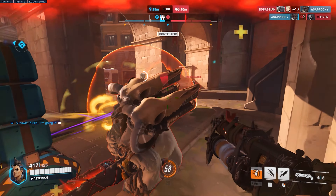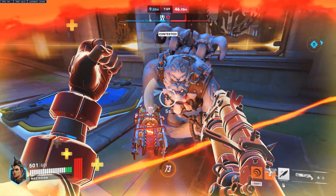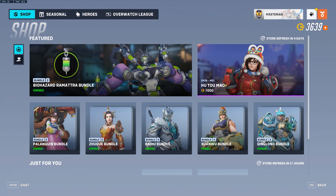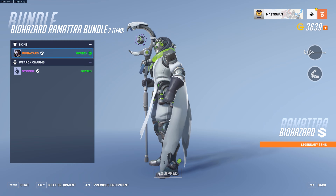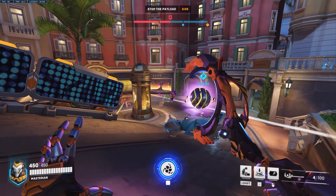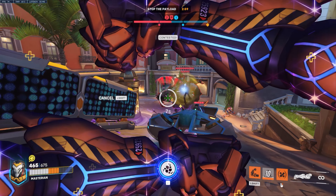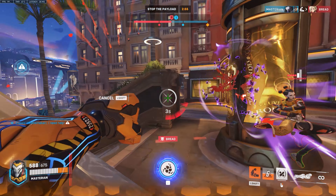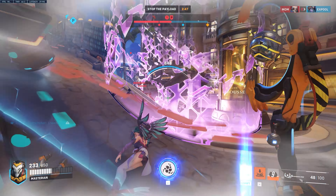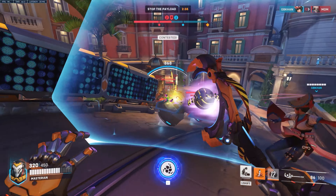If they do end up becoming available one day, there is also the question of whether people who previously purchased the bundle that these name cards and player icons were supposed to be a part of will automatically get those items, or if players will have to go back to whatever new shop Blizzard builds to buy them there. For example, I purchased the recent Biohazard Ramattra skin bundle, which came with the Ramattra skin and a weapon charm, and clearly this name card was also supposed to be a part of that bundle but simply wasn't. Will I get this name card since I purchased the bundle once Blizzard decides to make these available? Unfortunately, I don't think Blizzard's that generous. I think if these ever come back, it'll probably be in the form of a new updated bundle sometime six months to six years down the line — whenever we next see these old season one or season two shop skins reappear, there'll probably be a new updated bundle featuring all the old stuff plus the player icons and name cards, so they don't miss out on a single possible penny.